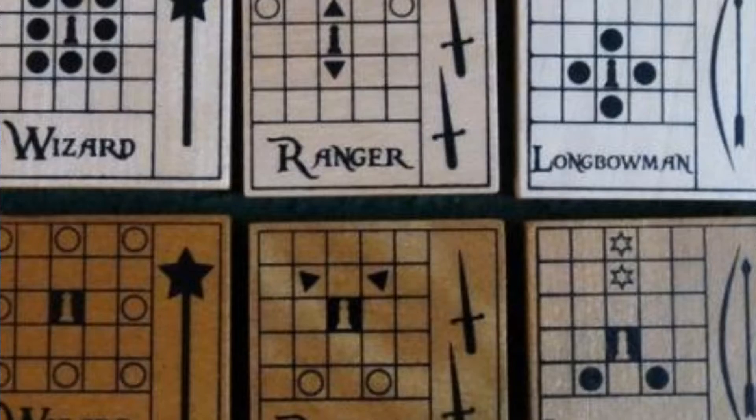In The Duke, your pieces are these wooden tiles and it's printed on the tile itself how the piece can move. After you move it, you flip it over. The reverse side shows a different potential movement pattern, so every time you move the piece you're going to be moving it in a different way. This is one of the games I've had the longest in my collection. I absolutely love it, and if you enjoy chess but want to try something different, try The Duke.